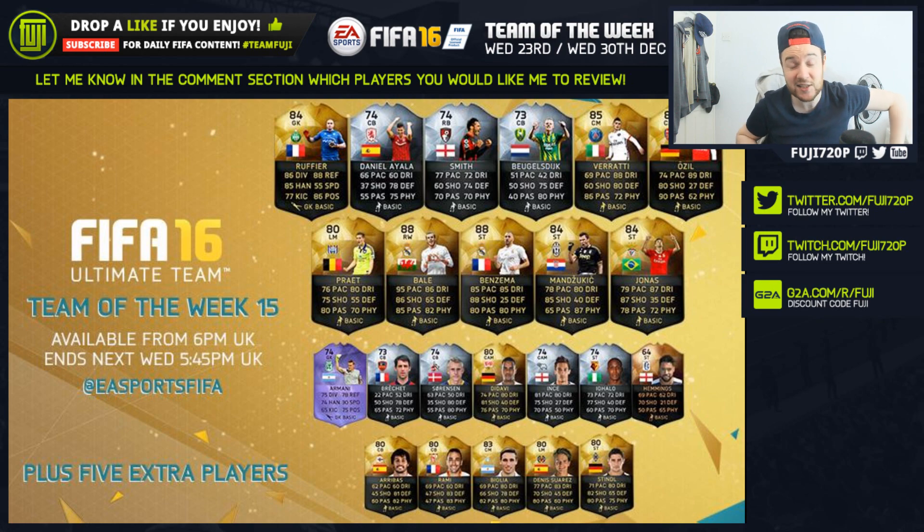Overall the Team of the Week looks awesome — some great players to be packed. Let me know what you think of it in the comment section. If you want me to review any players in particular, drop their names down there as well. If you are needing coins, make sure to check out fifaultimatecoins.com to open packs to afford these players — use the code 'fuji' for 20% off Christmas sales. Or if you're wanting to purchase games over the Christmas period you can head over to G2A and use the code 'fuji' for a discount. Let me know if you agree or disagree, drop a like on the video if you're excited. I'll definitely be picking up a few of these guys — I'll see you very very soon for a new video. Take it easy, team — peace.